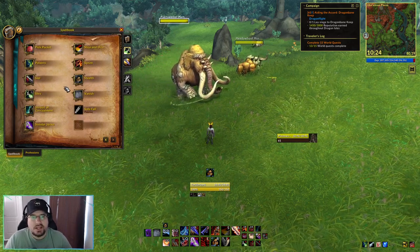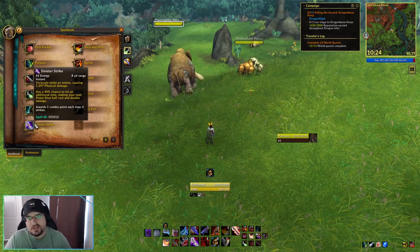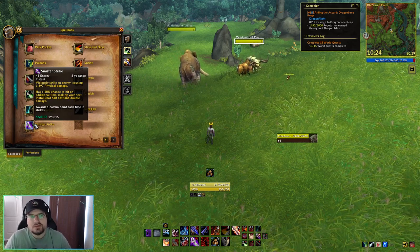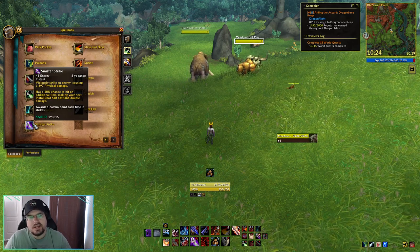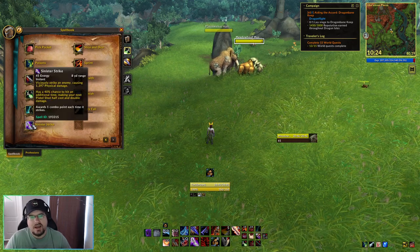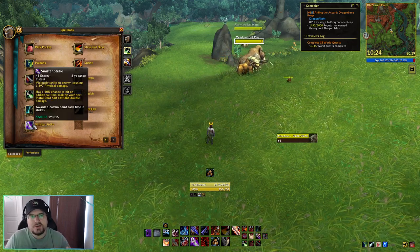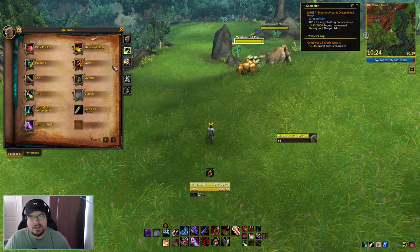First, let's look at Sinister Strike for outlaw. Sinister Strike is our default combo building ability, and it has an additional effect — it has a 40% chance to hit an additional time. That is a big thing we have as a rogue. Our default combo generator has a chance to hit an additional time.